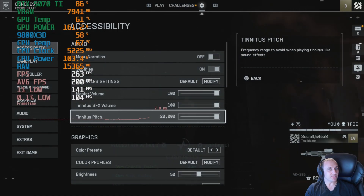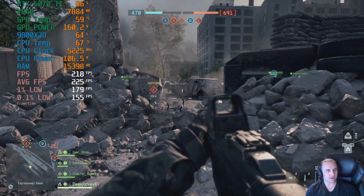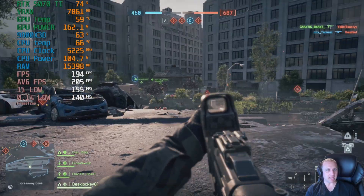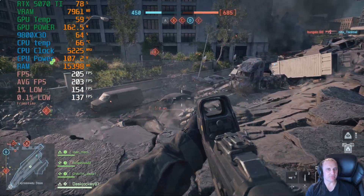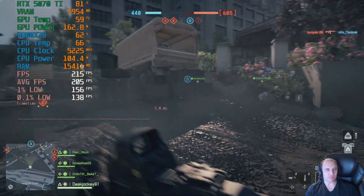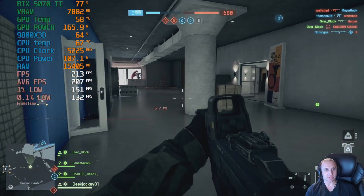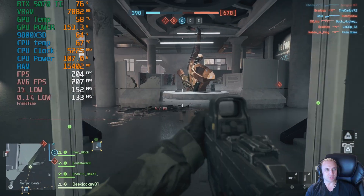Let's see if we get any better performance out of DLSS ultra performance. With ultra performance we're jumping up to 220 but it's coming back down — we're not getting much difference between balanced, performance, and ultra performance. I think it all has to do with the CPU bottlenecking the GPU. We're averaging 203 with a 1% low of 155 and a 0.1% low of 138. With the 9800X3D there's nothing you can really do to get much more performance out of the 5070 Ti at this resolution.